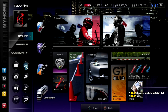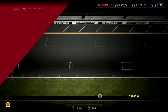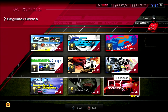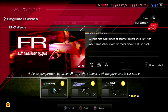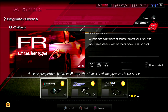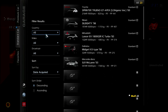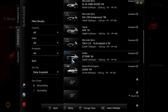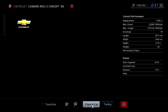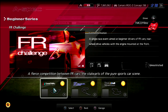Welcome to part number 35 of Gran Turismo 5 A-Spec. This is the FR Challenge and today we're going to be doing the FR Challenge in the Beginner Series, and finish off all these races. Three races to go in this series: Grand Valley Speedway, Nakuba, and Trial Mountain. For Grand Valley, I'm going to go ahead and use this thing - the Chevrolet Camaro IROC Z Concept. Let's get started.